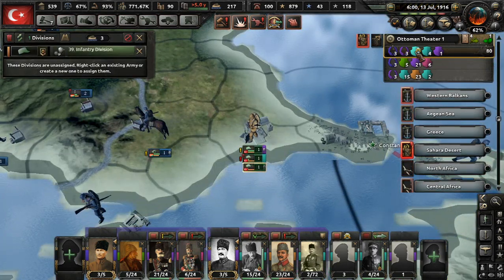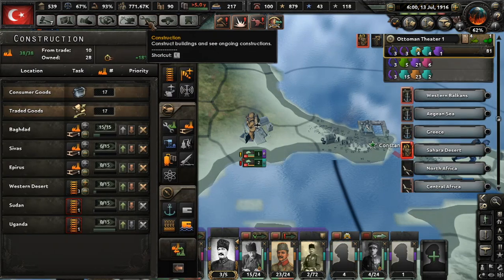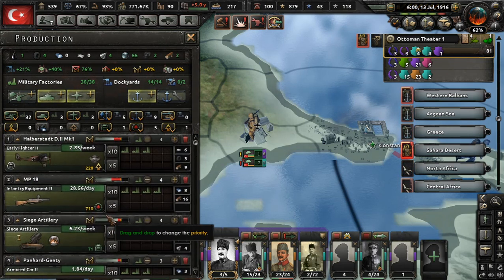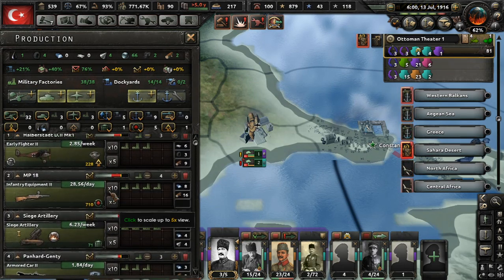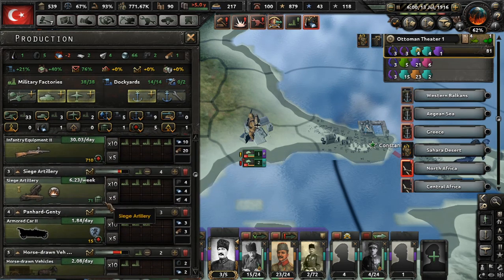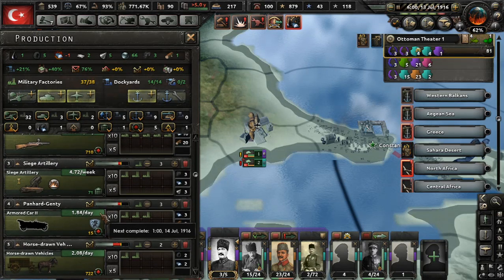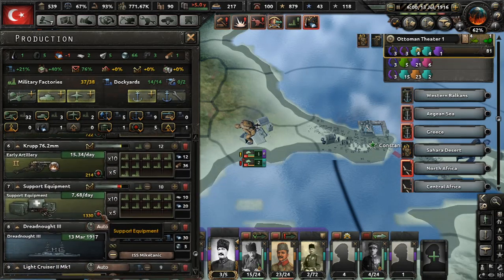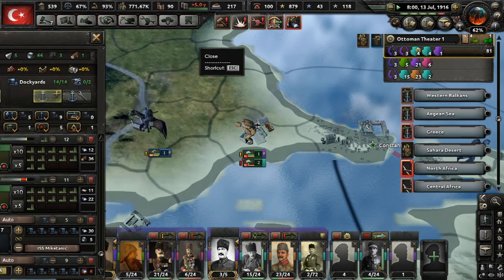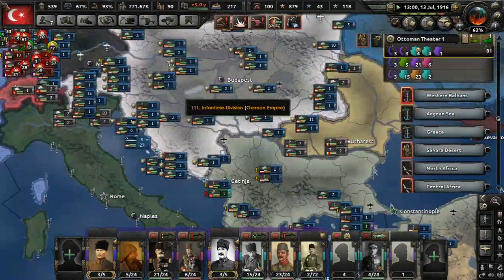We have another division trained. How is our production? It's getting bad — it's getting worse. We're going to take down an airplane from production, do one in infantry equipment too, take another out of siege artillery, and put that into support equipment. I hate doing that, I really do, but our hands are tied.